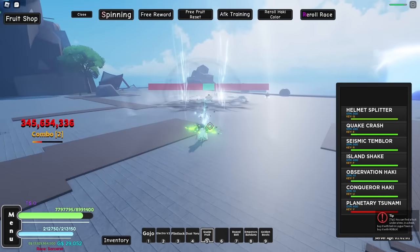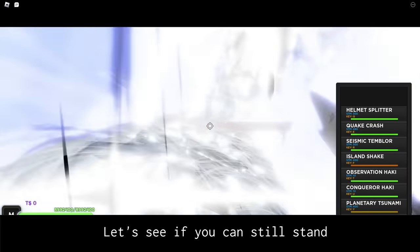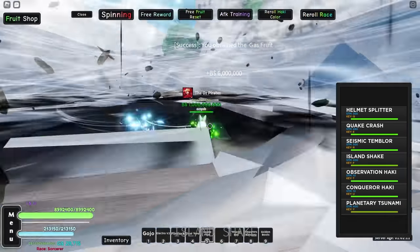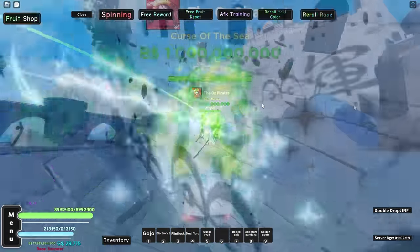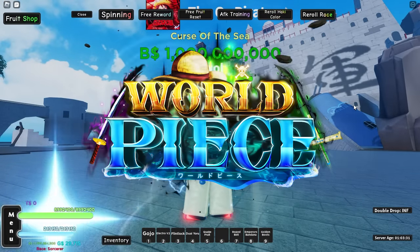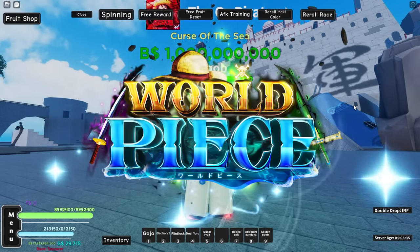We're going to use Planetary Tsunami and Island Shake — give me the drop Whitebeard. Unfortunately, I'm running out of time to make this video so we're not going to get the cape. But make sure to join the Discord server for my new One Piece game called World Peace — link's in the description and pinned comment. Join for tester giveaway, sneaks, and much more.